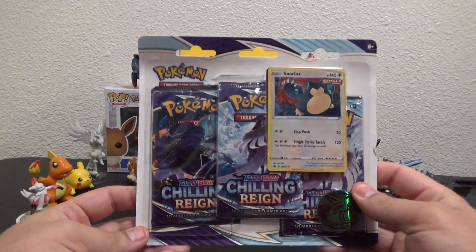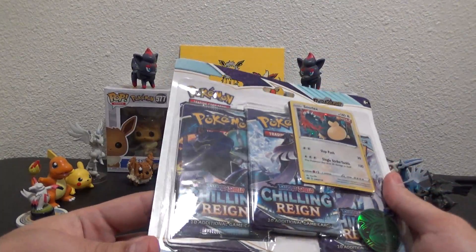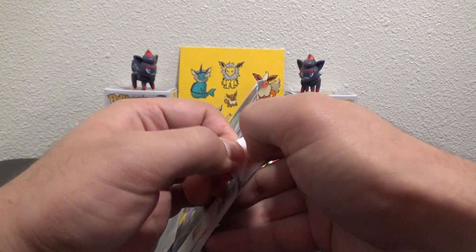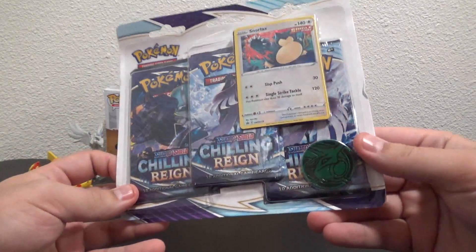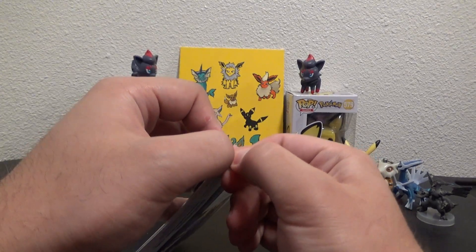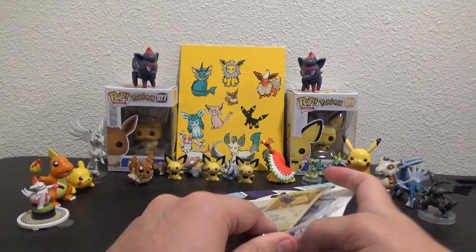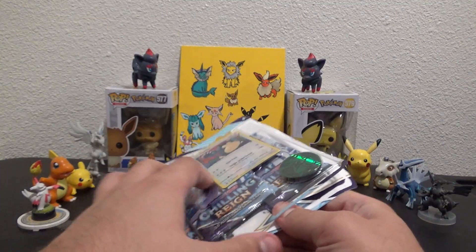I got some more Chilling Reign this time. This was one of the products I ordered from the Pokemon Center online - the last three-pack that I opened, and I pulled an alternate art from that Eevee three-pack promo blister. I pulled that Slowking alternate art, which is very cool, on my first three packs. Hoping to get some more Chilling Reign down the line, and Evolving Skies is coming out soon as well.